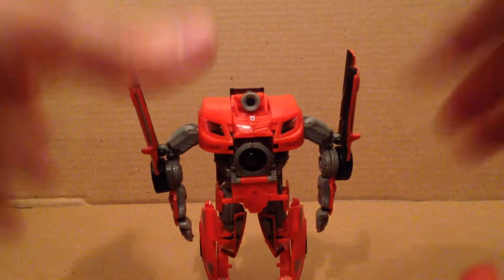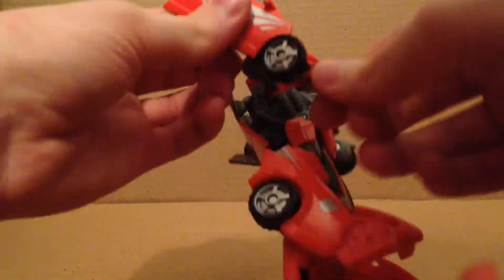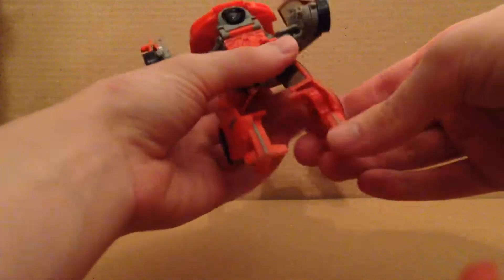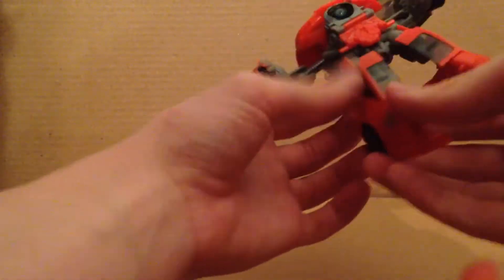To transform Swindle back into his vehicle mode, rotate the arms so they're right behind the door — same on this side. Then rotate them like that, hold the heels in, move that back, and hold the feet up like this.